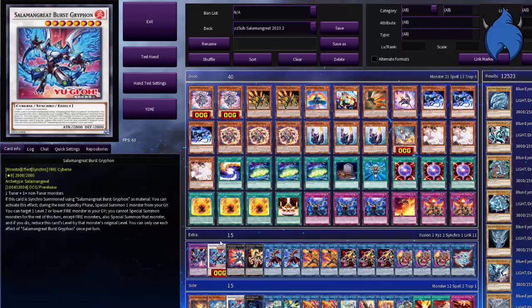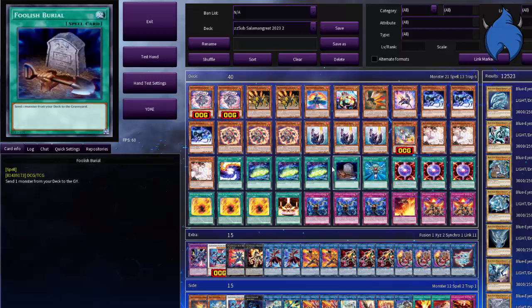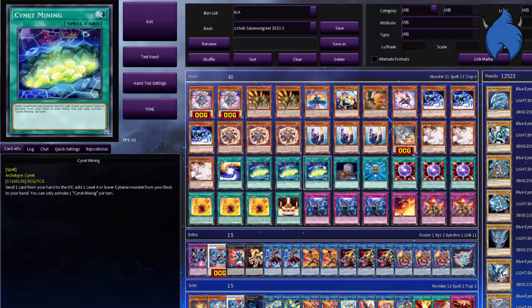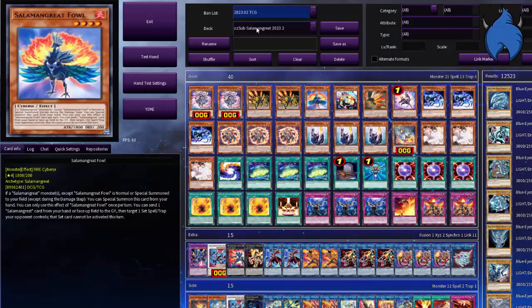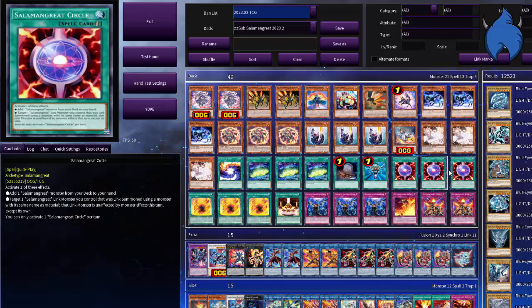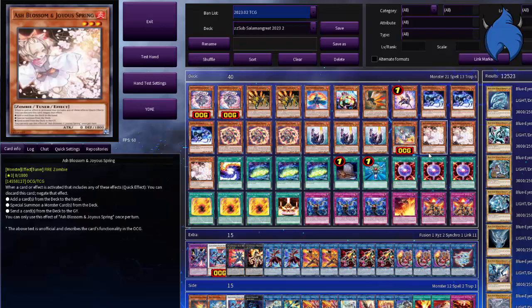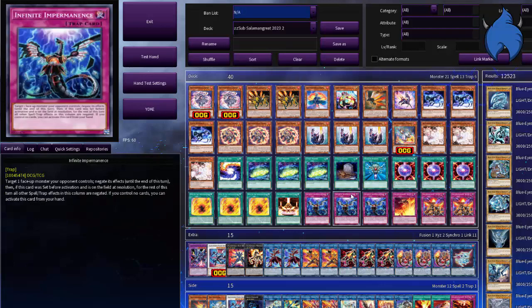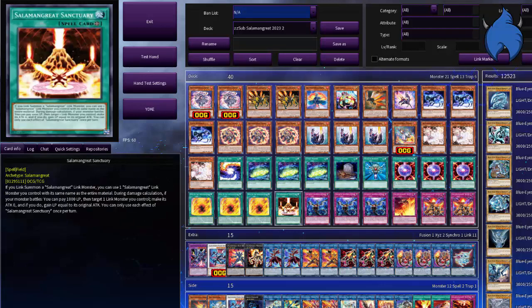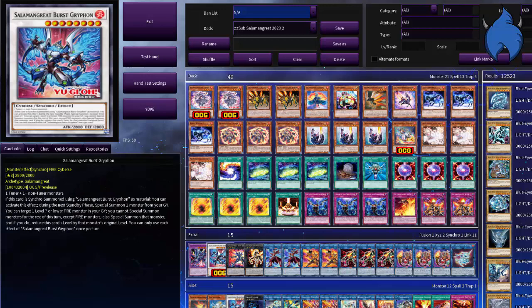Basically, my old deck was outdated — I made it like 2020 — but there was literally no reason to change the deck in the slightest, so I left it how it was. Now I've updated it to add cards that have been taken off the ban list, such as Circle, because Circle was at one when I made the last one. I've changed around ratios and added newer cards such as Burst Griffin.